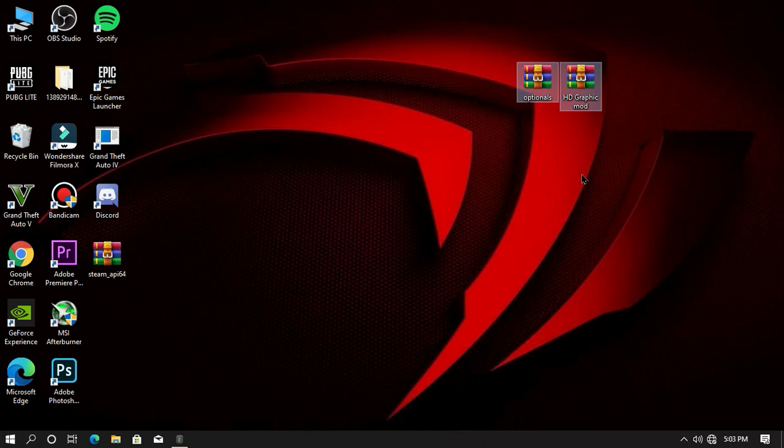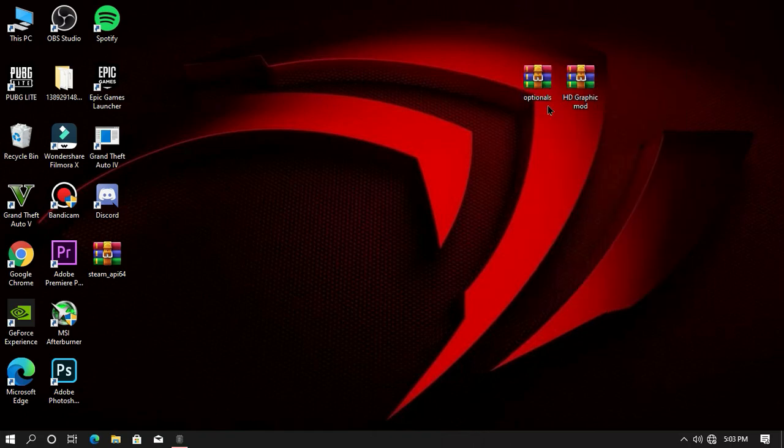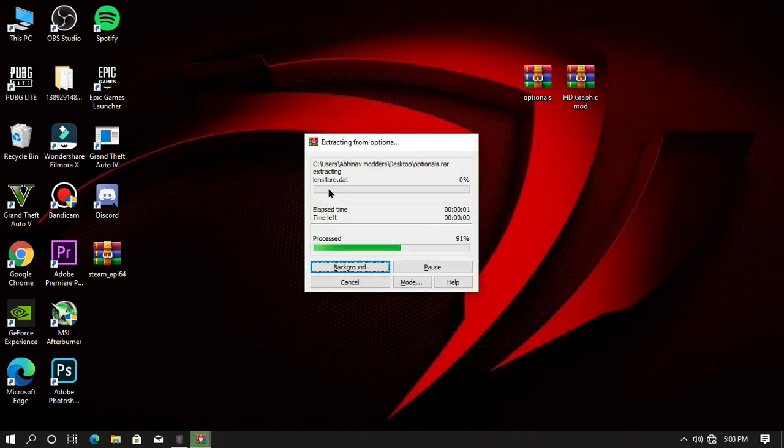So guys, as you can see we are on our desktop screen. The first thing you need to do is download these two files from the gaming link in the description. Extract the optional file into your desktop or any specific folder you want.